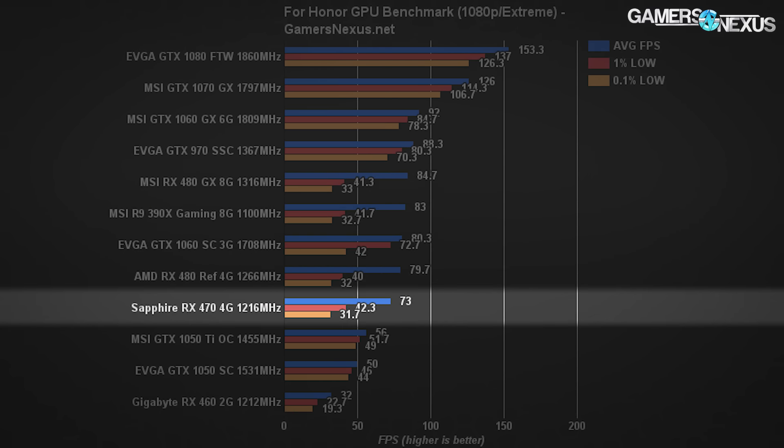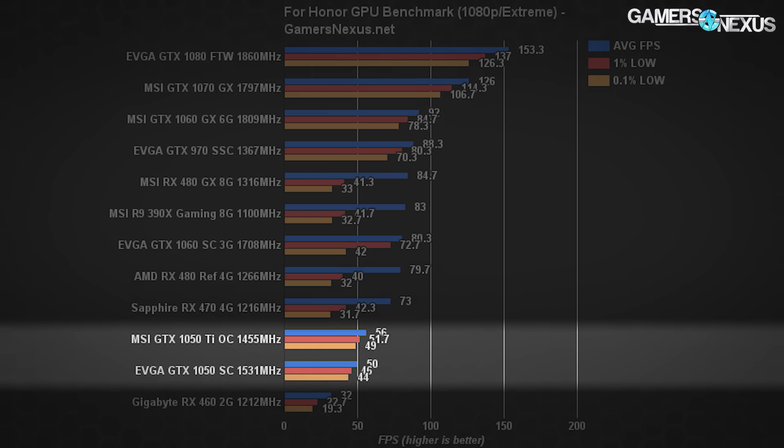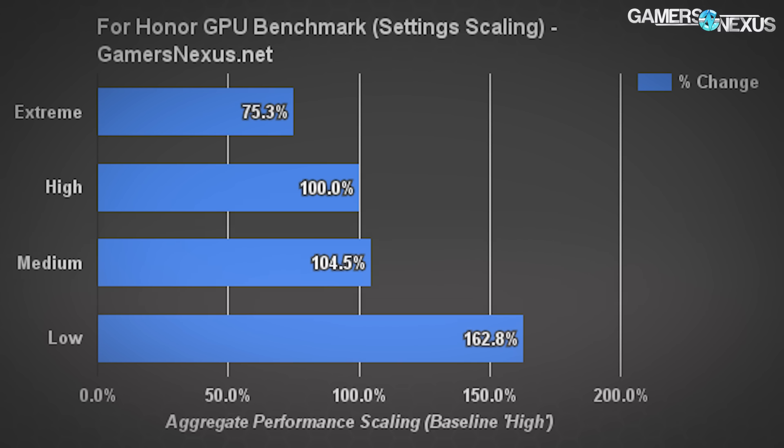Moving on to 1080p with the same extreme settings, the EVGA GTX 1080 FTW is now capable of running the game with max settings while sustaining 144Hz refresh compatibility. The 1070 Gaming X isn't too far behind at about 17-20%, with the 1060 Gaming X 6GB just ahead of the RX 480 8GB card. The RX 480 and other AMD devices are posting generally lower frame times — we didn't visually detect any serious jarring stutters until running on the RX 460 2GB card, where drivers potentially play a role. The RX 470 runs more than playable, and even the lower-end GTX 1050 Ti is able to operate at about 60 FPS average.